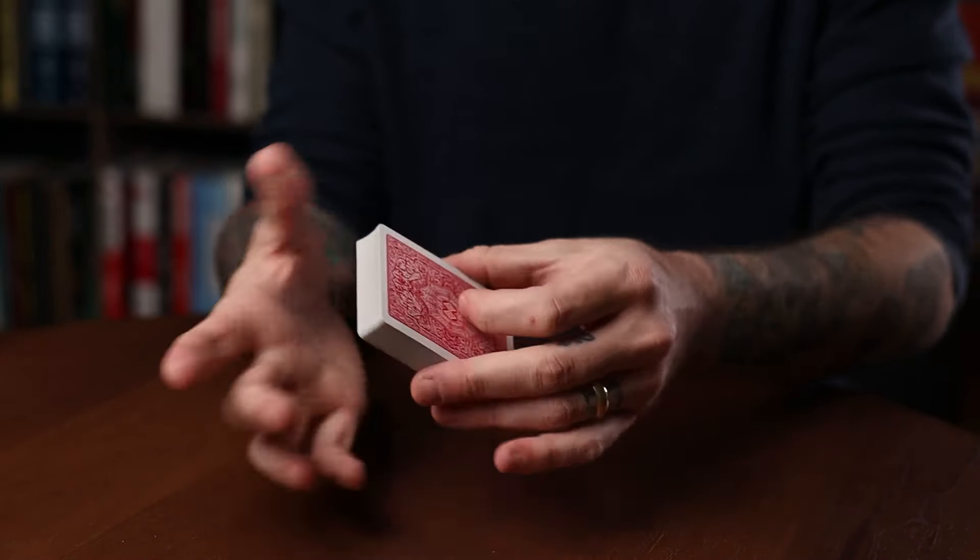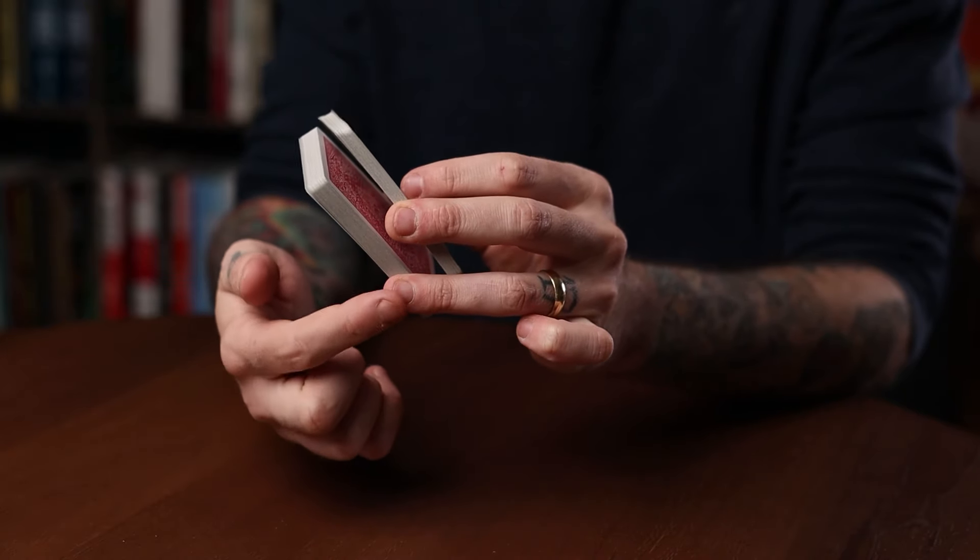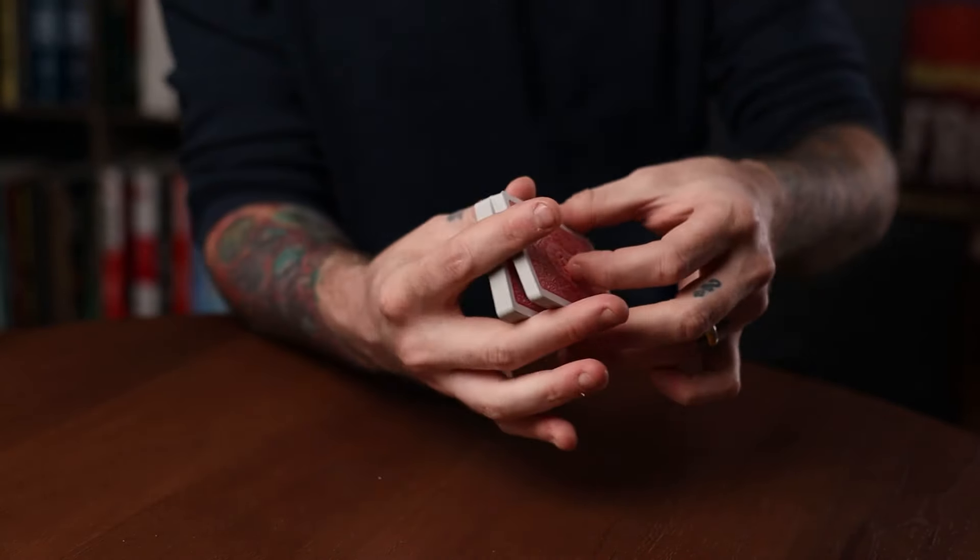The card at the break would be the known card, though the script isn't very clear on whether somebody picks it or you want them to look at it. You hold the upper packet with your middle finger and the lower packet with your ring finger, then release your ring finger and hold the upper packet firmly with your middle finger and thumb, dropping those cards. It's not clear whether it's a full drop or a dribble-type action.